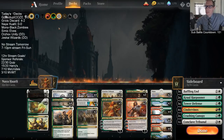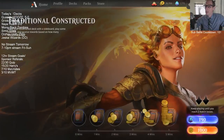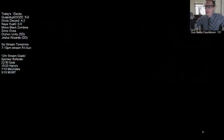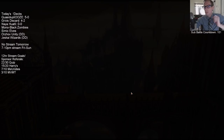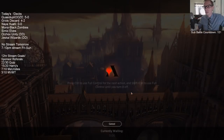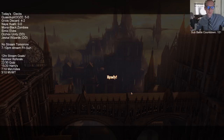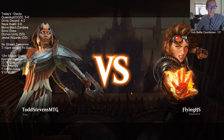So that's what we got — Naya Huatli. We have a new Huatli avatar, which is a brand new thing today. We're using our Huatli avatar here. We lost last game — you beat us with Flourish with Bant Hero there.